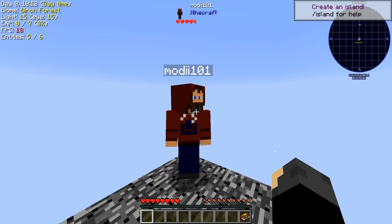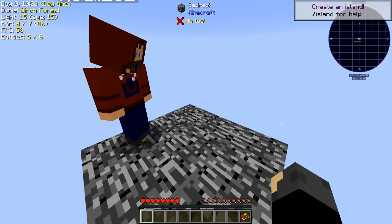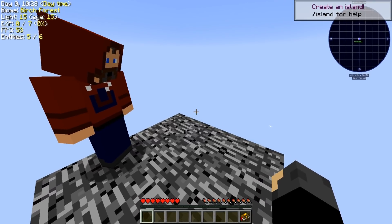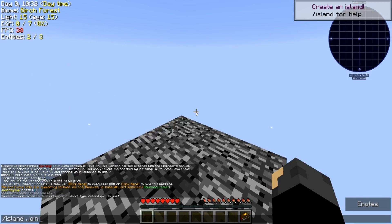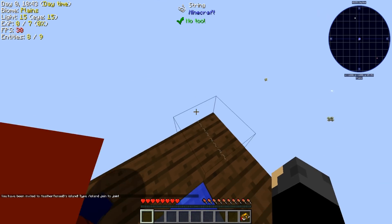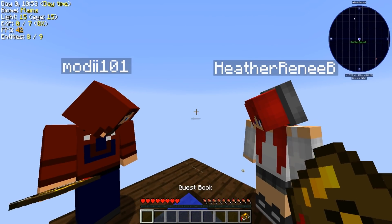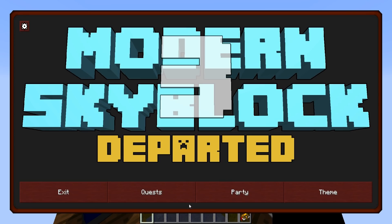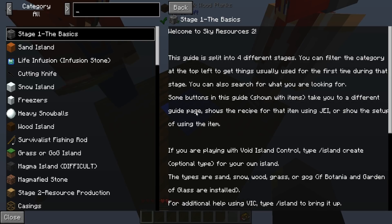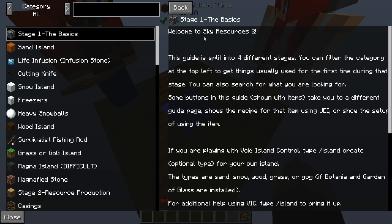Hang on — island invite Modii101. Type island join. Okay, hi! There's one piece of string right there. If you open up your book now — I changed my key, it's probably still G. I changed mine too. I got rid of the book. No no, not the quest book, the island's book — it's the sky resources. That book you didn't know what it was for, like millions of episodes!